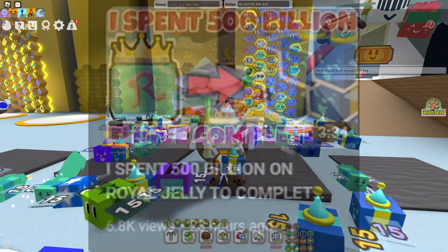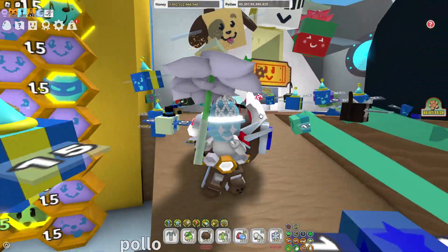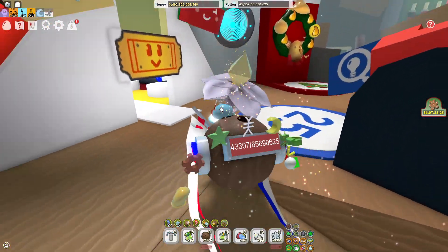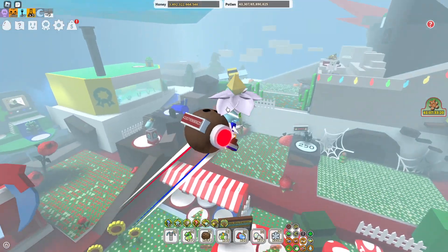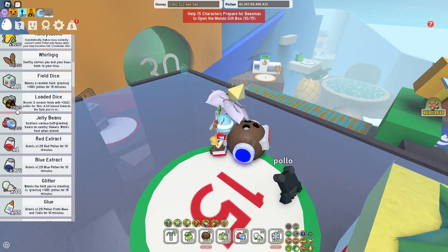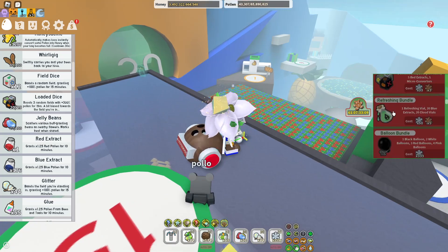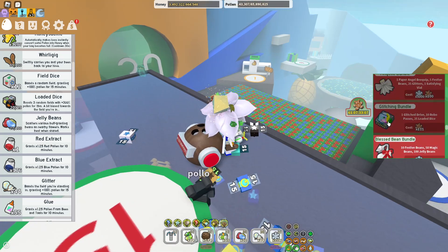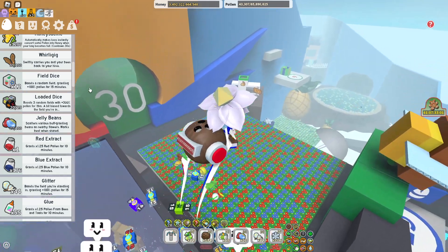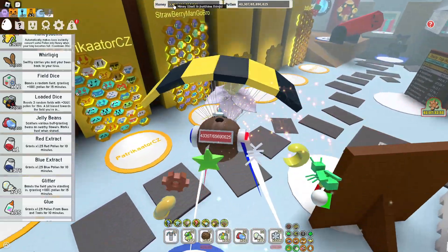I've looked through the many comments on my last video telling me what I should spend this money on, and now you may notice I have more honey than last video. I actually did a boost in between — only about a 900 billion boost on Stumpfield — and it was a pretty decent boost. I also spent my gingerbread on the Loaded Dice Bundle, used 5 of them, needed 4 to actually get Stumpfield, which was very sad. I bought the Glitching Bundle for 25 Loaded Dice, and I also did some macroing, getting up to 3.5 trillion honey.